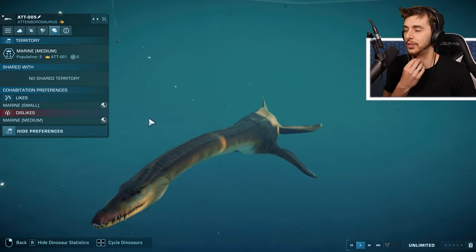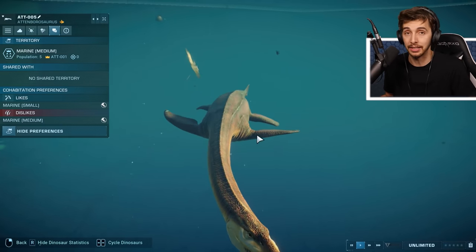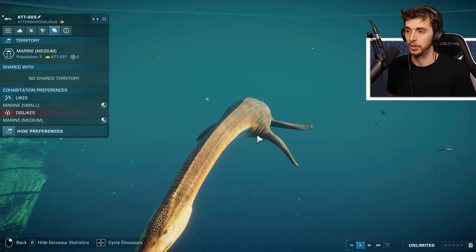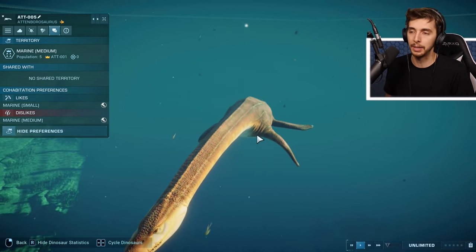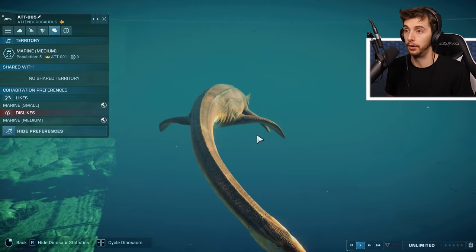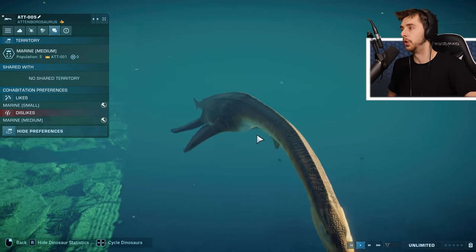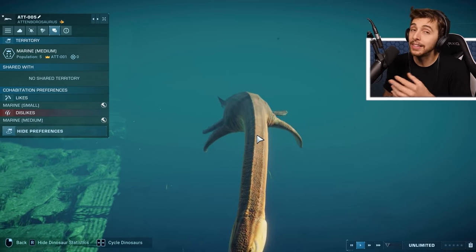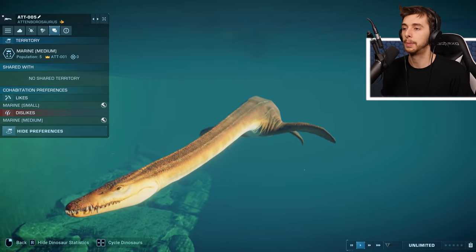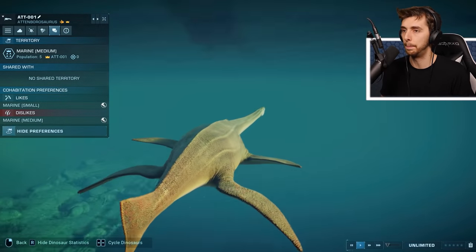It likes small and dislikes medium - basically everything kills Ichthyosaur and then they either cohabit or they don't. I think Elasmosaurus kills these guys. Pretty much you can't put any aquatic creature in with another one without them eventually killing it - it might take 10 minutes, an hour, or two hours, but they will eventually kill them. I love this color - that's gorgeous. Let's have a look at the base color.